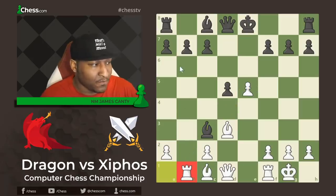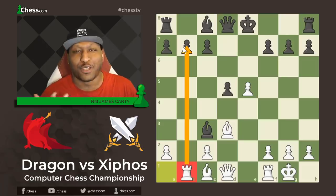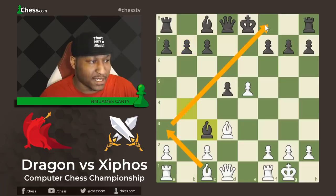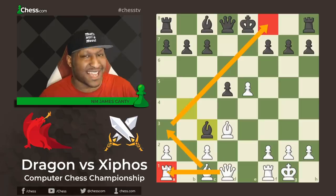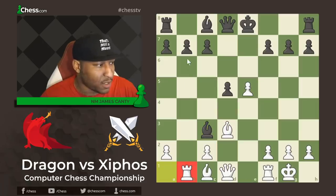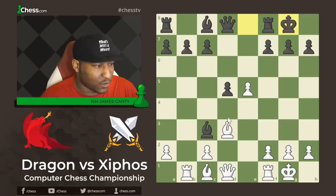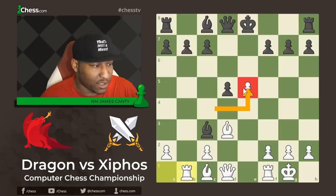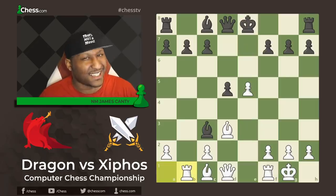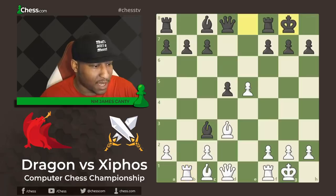After Bishop takes C3 we have Rook to B1, putting the Rook on the file. Then castles — because if Bishop takes E5 we run straight into a nasty pin. Why would we do that? Get your King castled. We already took one pawn; let's not take another until later. So after Rook to B1 we have castles.